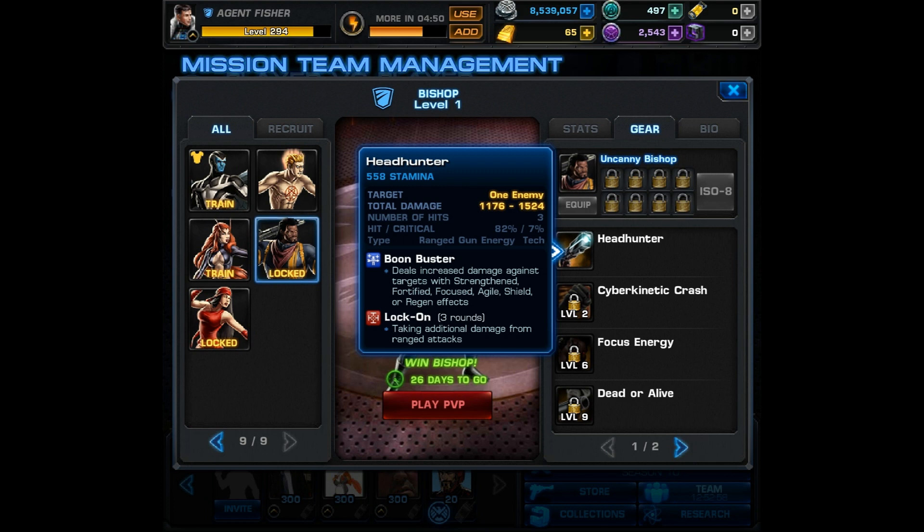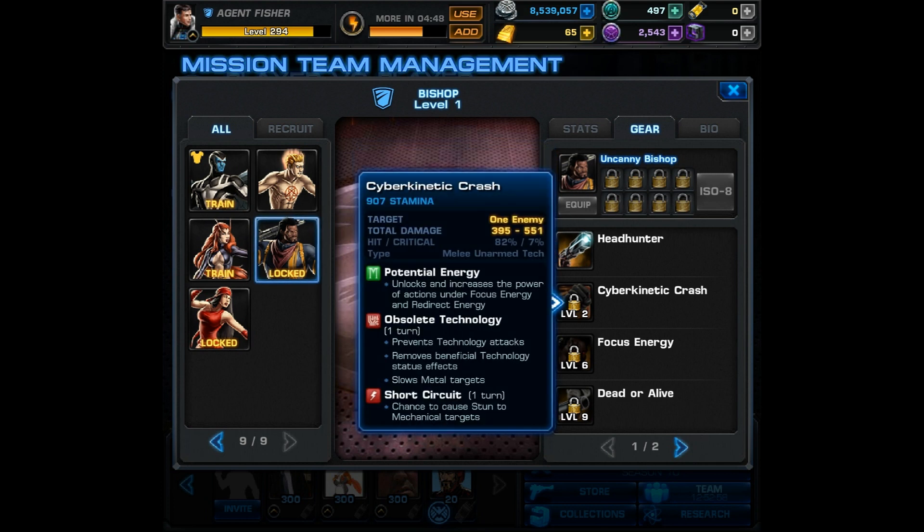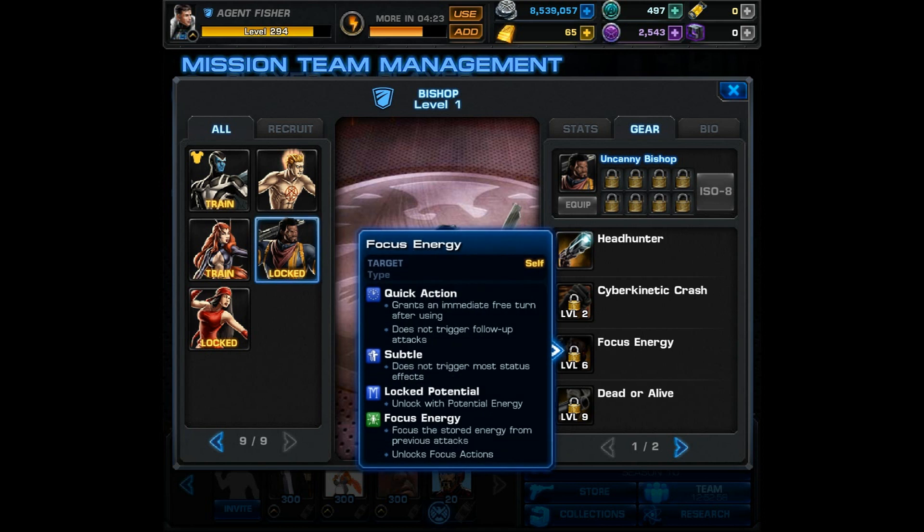His level two is called Cyber Kinetic Crash. It's a melee unarmed tech attack. It gives potential energy and then causes Obsolete Technology — prevents technology attacks, removes beneficial technology status effects, and slows metal targets. It also causes Short Circuit, which has a chance to cause stun to mechanical targets. So far there are a lot of different buffs and debuffs that his abilities provide.